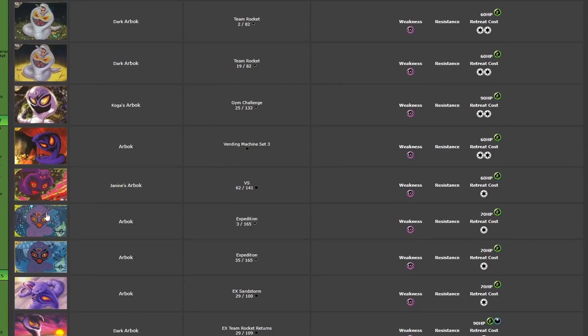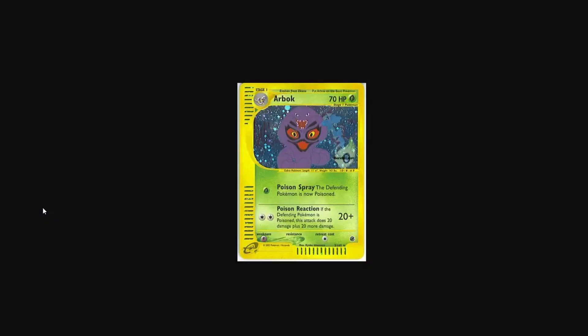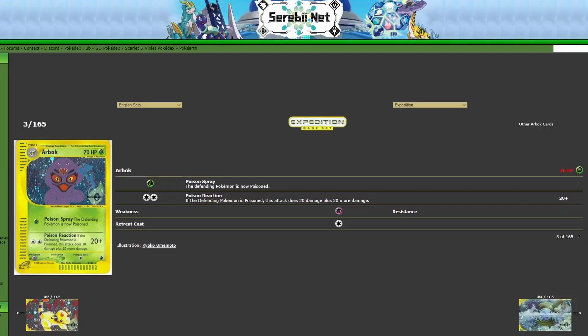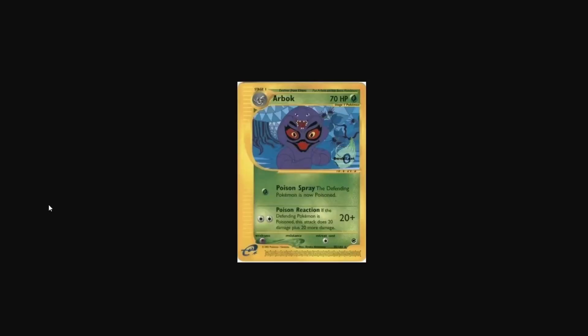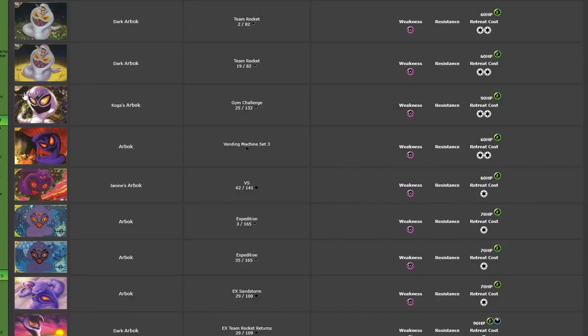Next, we have the Arbok from Expedition by Kyoko Umamoto. This one is really nice as well — no real complaints here. I like the front-facing view with its mouth open. Its teeth are a little bit strange, they kind of look a little bit scary. But it represents the hood of the Pokémon pretty well. The background for the non-holo you can kind of tell is a lot more detailed, with all these trees with all the lines and just the patterns and stuff like that.